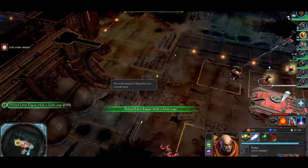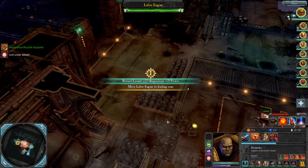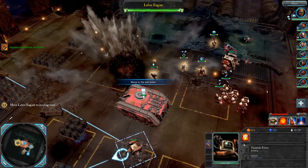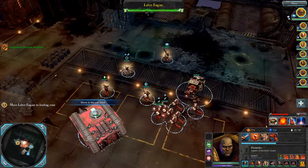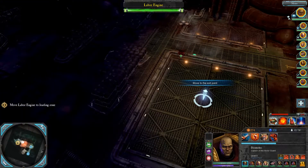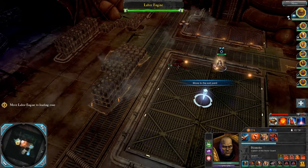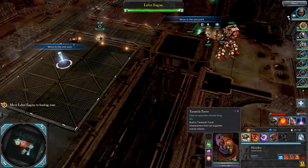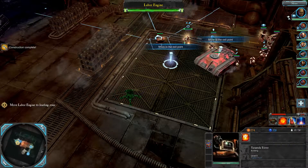We need to bring the labour engine into there. We got more bullets - go ahead. Let's destroy that one and destroy that one, so we can increase our population pool. Let's get that drop down there. Let's get him in there and keep on going.